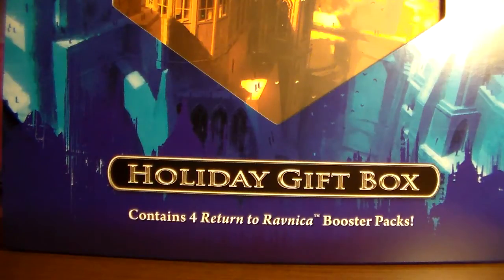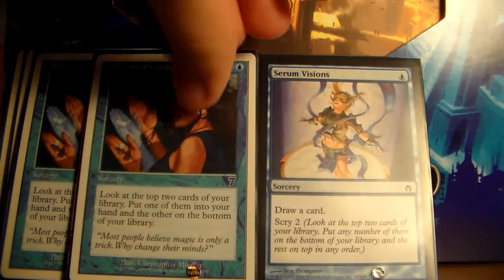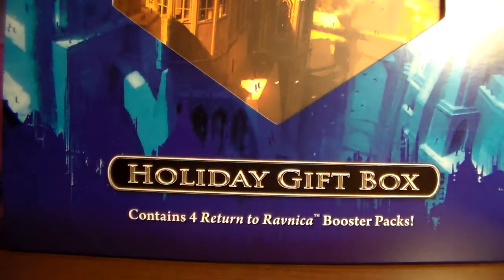The cards that help this deck work are Serum Visions and Sleight of Hand, which are basically staples in any modern combo deck because they're just nice one-mana spells that allow you to draw cards and set up the top cards in your library so that you can draw your combos quicker. You've got eight little one-mana blue spells that'll help you get your combos quicker, and if you're going to build this deck I would absolutely recommend having four of each, because otherwise it's going to be pretty hard to get your combo off.